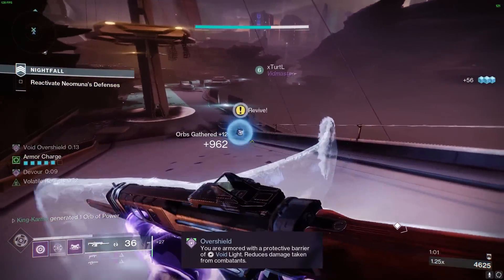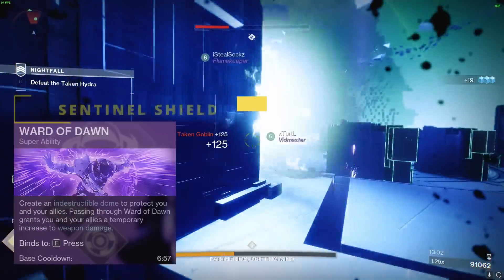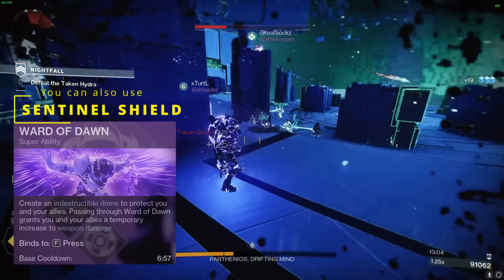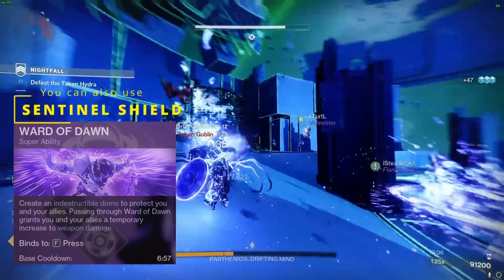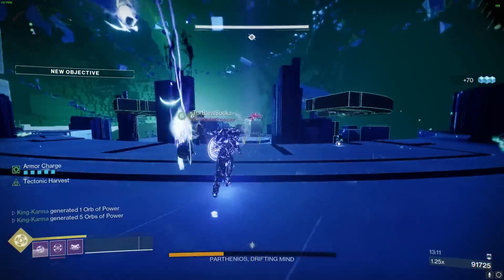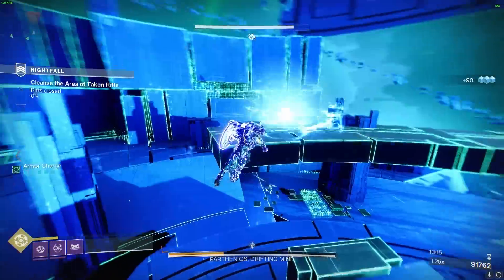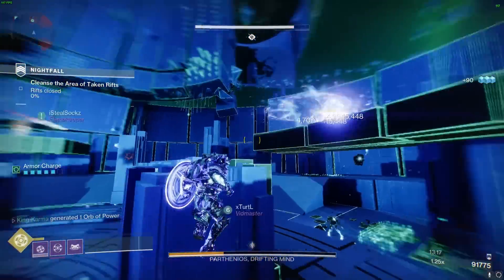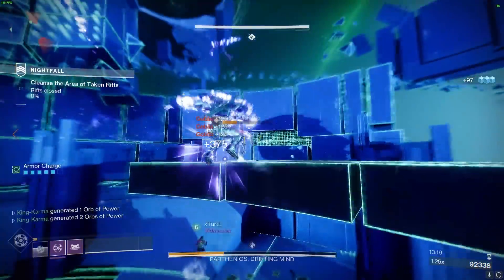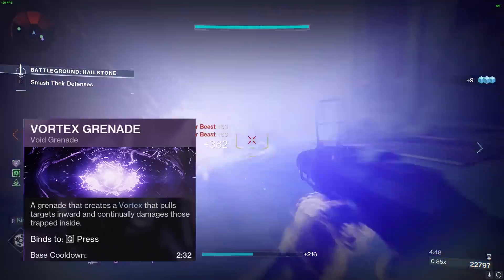Let's dive into the abilities we're using to make this build even stronger. First up, Ward of Dawn. This ability creates an indestructible dome to protect you and your allies. Not only will you be protected, but passing through Ward of Dawn will also grant a temporary boost to weapon damage and provide overshields for you and your team. This super is a game changer, and with the amount of orbs we'll be generating, you can keep activating it fairly often to keep the area protected.